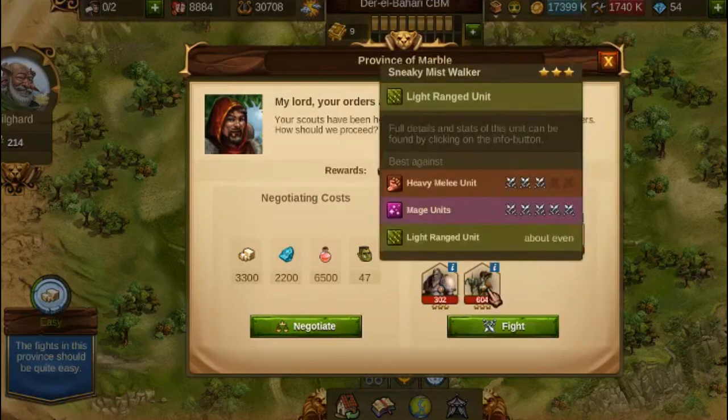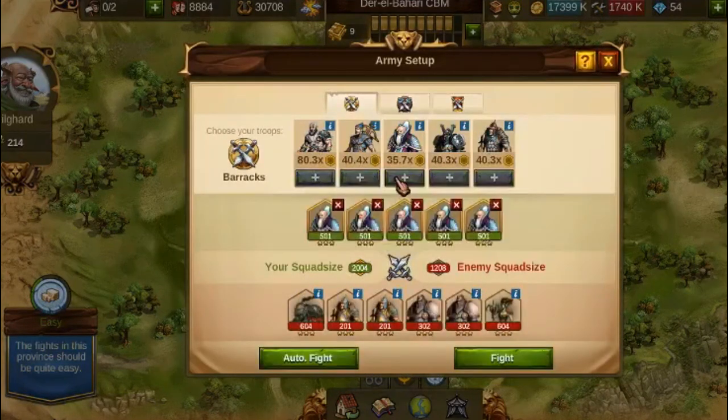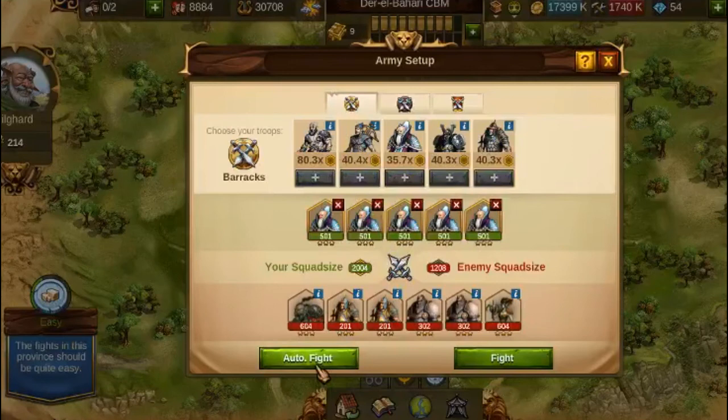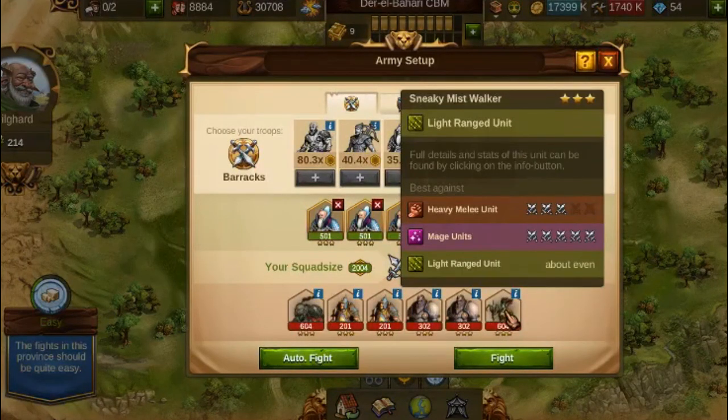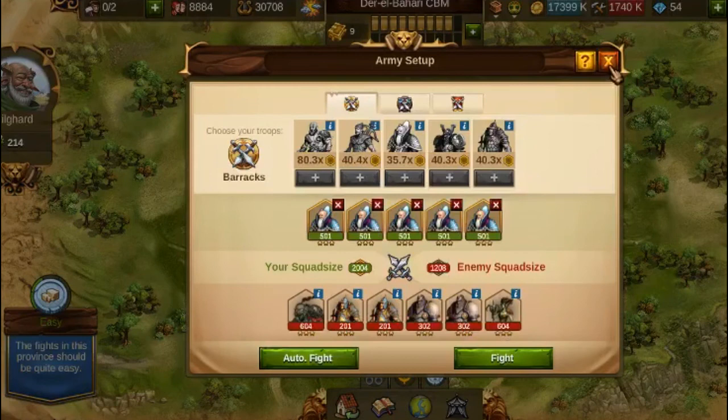If there's only one light range unit, the trick is simply to go all mages and auto fight. You lose one, maybe one and a half, because of the first attack and counter-attack of the sneaky Mistwalker, and they eat the other troops for breakfast. So very easy fights — you can go manual or auto fight, there's not that much of a difference.